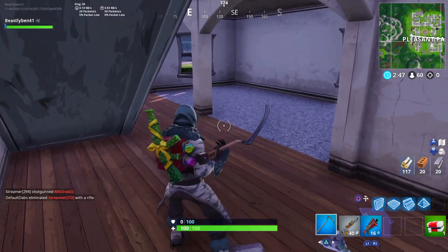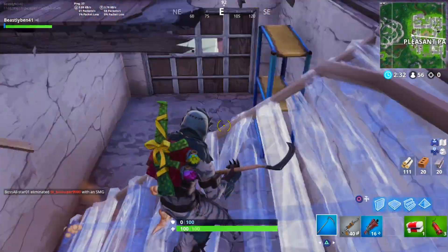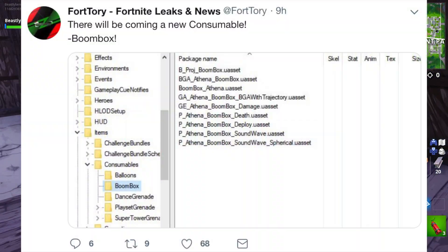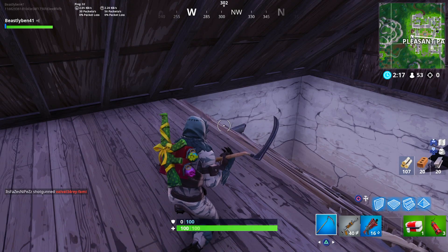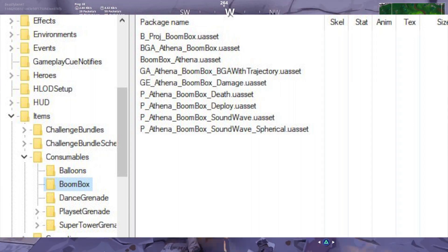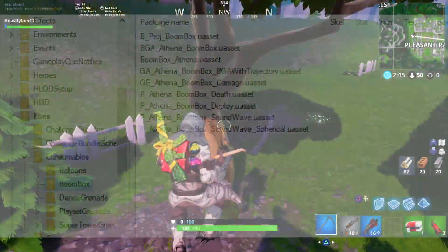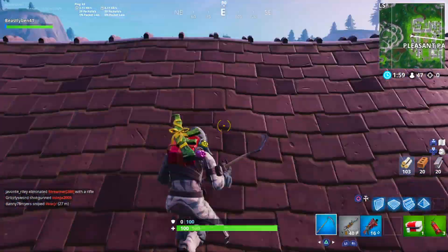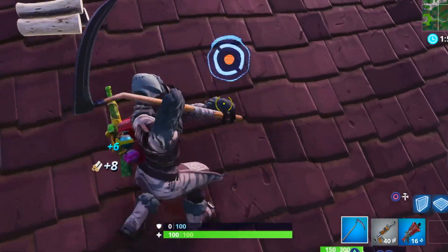The first item is kind of an interesting one. Fortory on Twitter, who's a very well-known and reliable Fortnite leaker, tweeted out that there would be a new consumable called the Boombox. Attached to that tweet were images of in-game file coding for this Boombox. All the lines of code reference Athena underscore Boombox, and as you may know, Athena in the game files means Battle Royale — not Save the World.